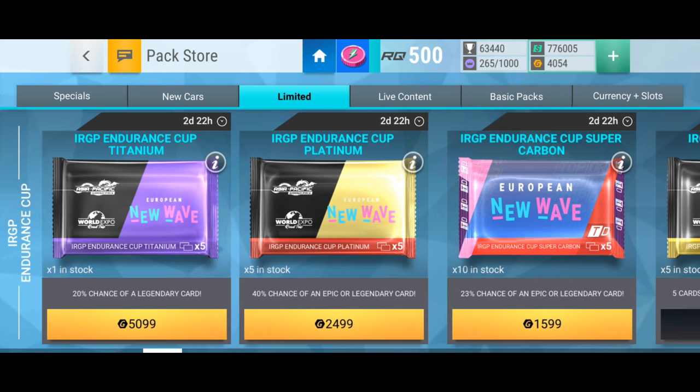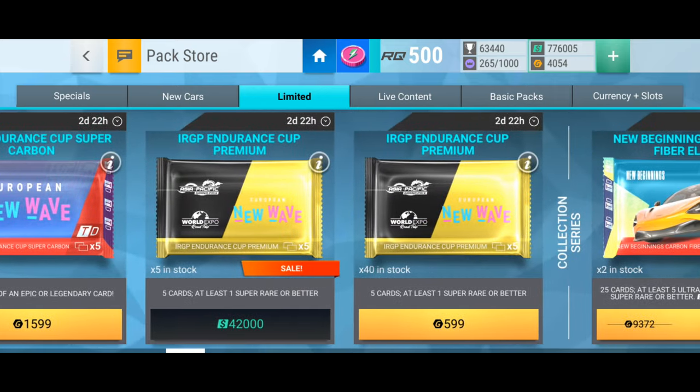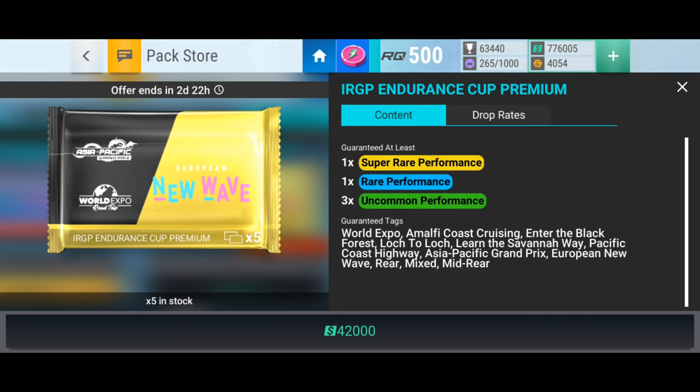Now, in the store there are some packs to open for gold — there's titanium, platinums, carbon fibres. But actually there are five ceramics to open for 42,000 cash, and I have cash on me. So I'm going to do that — all five packs. There's not much chance of getting anything good, but you never know, it's a ceramic after all, or as they call it, a premium.